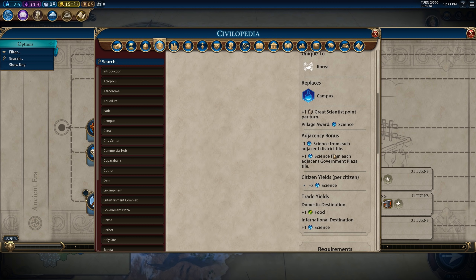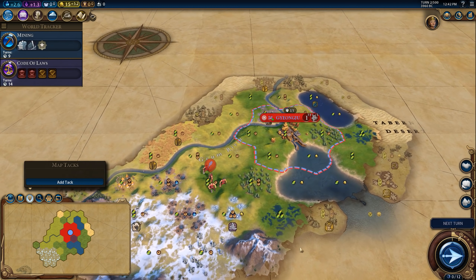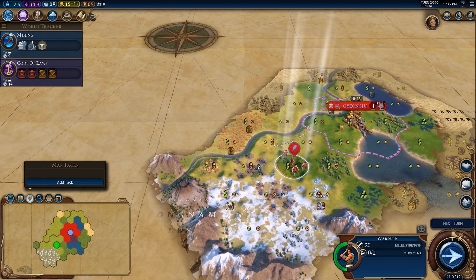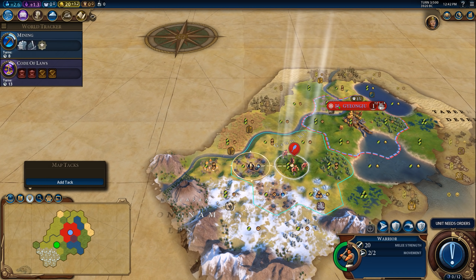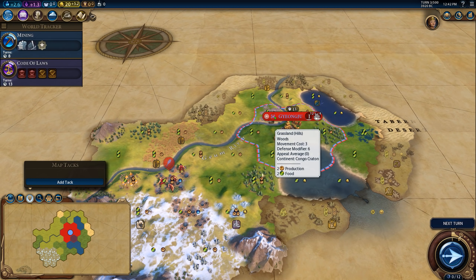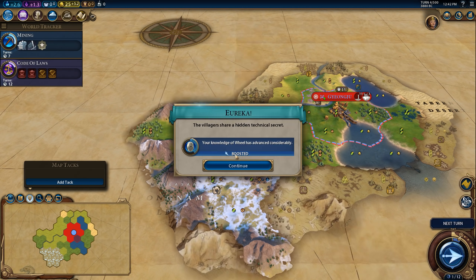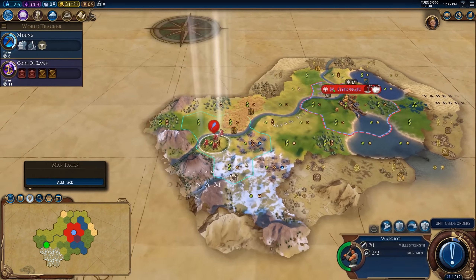It doesn't get adjacency from geothermals — that's unfortunate. This is a one city challenge, so no, I will not be allowed to conquer other cities. I'm thinking this might be the best spot to place it. I've never done a one city challenge, so I'm not really sure what the right move is, but we'll see what we can pull off.